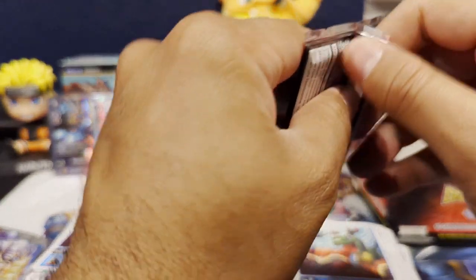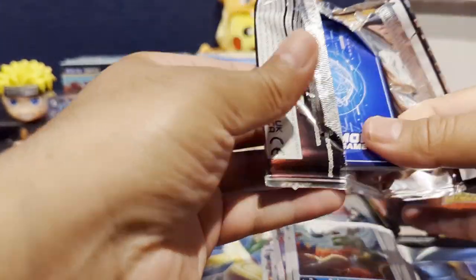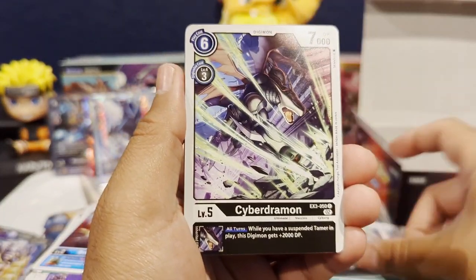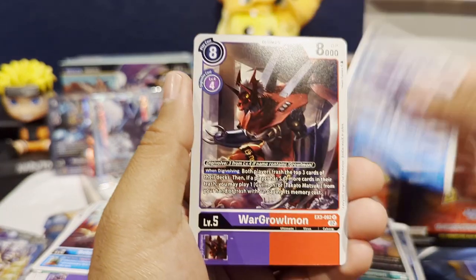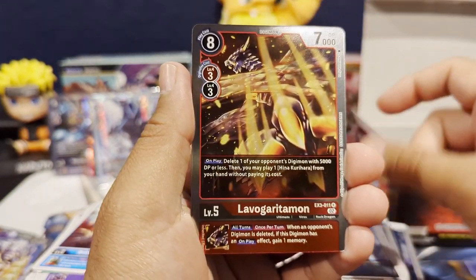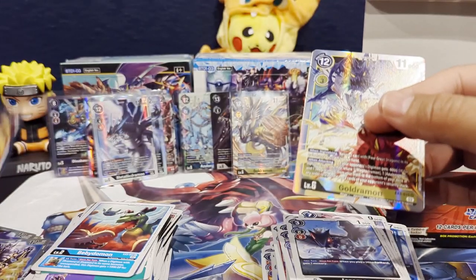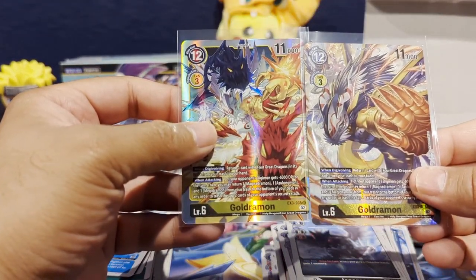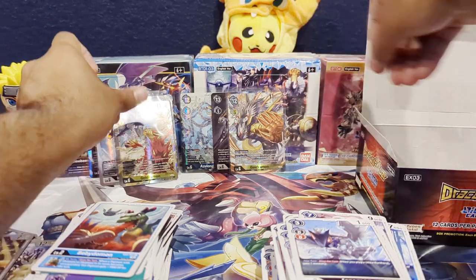Last two packs. Let's see what we can get. Since we've already hit our three alt arts, the only thing I could hope for is a secret rare — so hopefully we can pull an X-Mon. I think the other one is Imperial Jermont Fighter Mode. As we get a Lavogaritamon, and oh nice — we weren't done with our SR hits just yet, as we get a Gold Jermont regular SR. You can tell the difference between alt art versus regular.